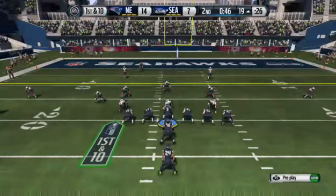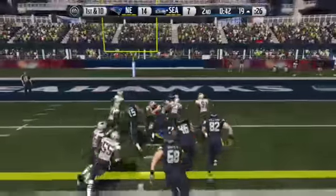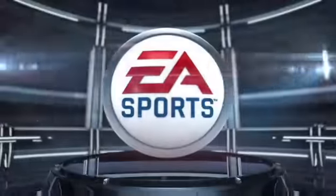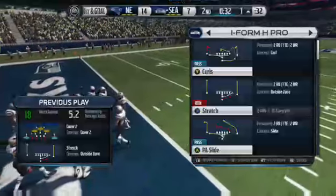This has been a long drive so far — back to the ground on first down. Lynch with an impressive run. Nice job by the offense getting the first down inside the red zone. It's a good thing they've got a quarterback with a strong arm, because you've got to throw into some tight spots in the red zone.